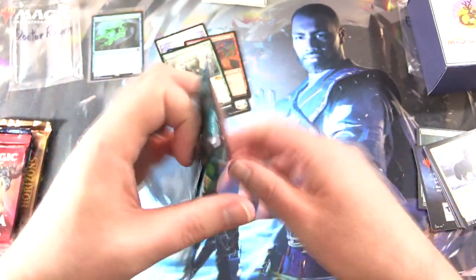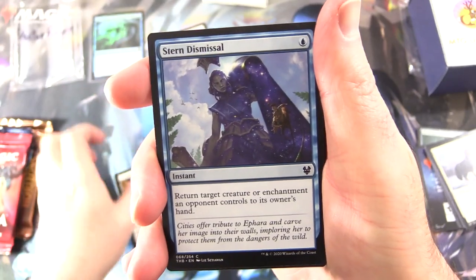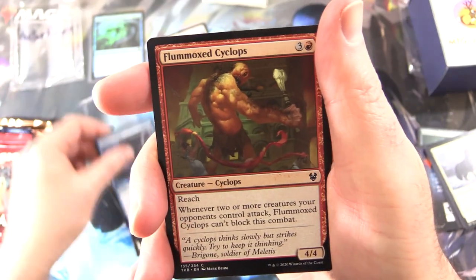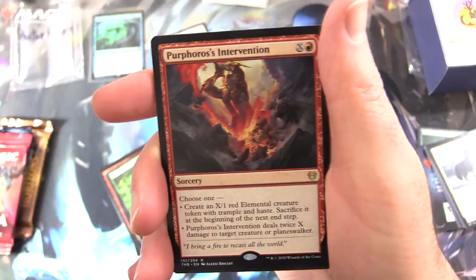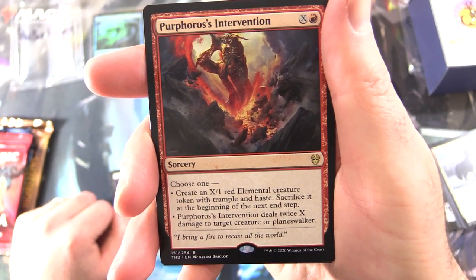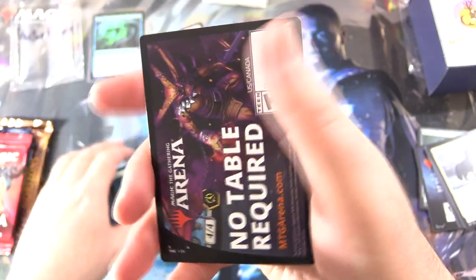Theros — show us what you got. We did recently pull one of the Titans; I think it was the Kroxa. I'm hoping to get an Uro in this video. We've got Transcendent Envoy, Stern Dismissal, Final Flare, Aspect of Lamprey, Nyxborn Colossus, Warbriar Blessing, Unknown Shores, Memory Drain, Flummoxed Cyclops, Devourer of Memory. Uncommons: Clothos's Design, Cling to Dust. And the rare is Purphoros's Intervention — choose one for X and a red. It's a sorcery: create an X/1 red elemental creature token with Trample that sacrifices at the beginning of the next end step, or deal twice X damage to target creature or Planeswalker. And a foil Hyrax Tower Scout.